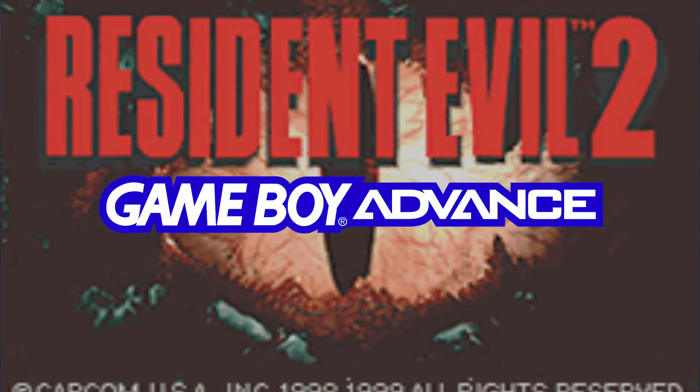Resident Evil 2. A bizarre incident occurred in the outskirts of an American suburb called Raccoon. It was later revealed that the terrible disaster had been caused by the T-Virus, a mutagenic toxin created by the International Enterprise Umbrella Incorporated. The Raccoon City Police Department's special STARS unit immediately began investigation. The case was apparently closed thanks to the efforts of STARS members Chris Redfield and Jill Valentine. But the Umbrella Corporation's experiments were far from finished.